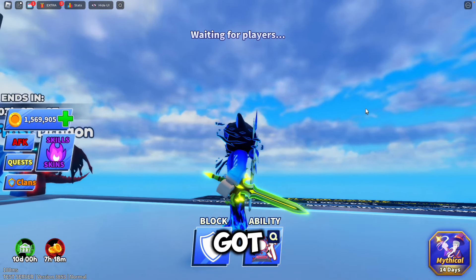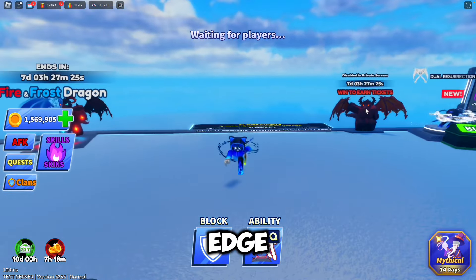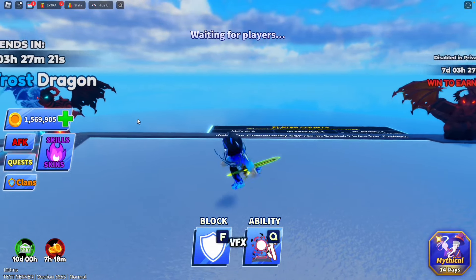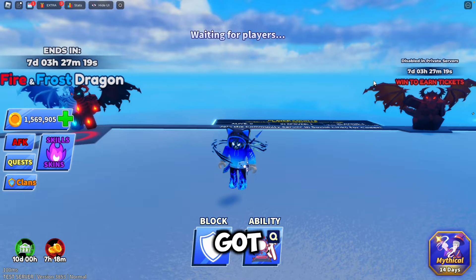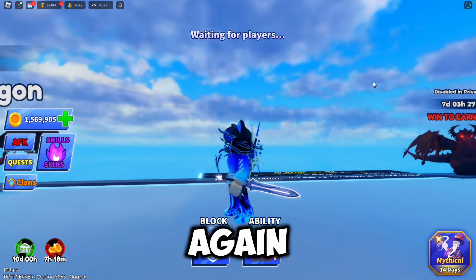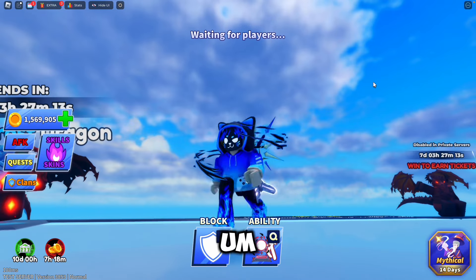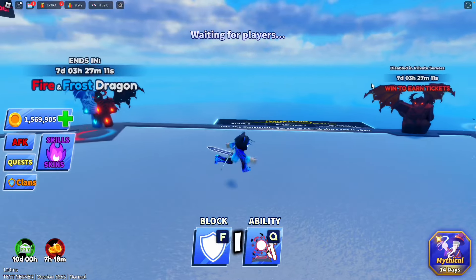So first off here, we got the Gaia's Edge — a nice looking green sword. It's pretty basic, obviously. It doesn't have any VFX, but it still looks pretty cool. Next, we got the Stone Carver, which is a basic gray sword with a little bit of pink to the line, and it looks a little more carved. I do like this one a little more.